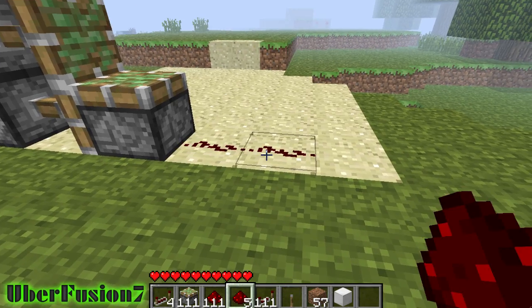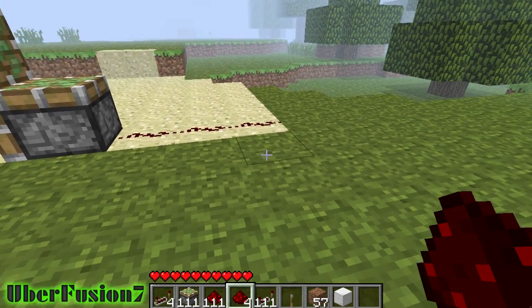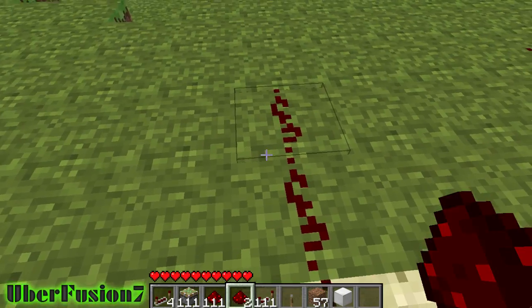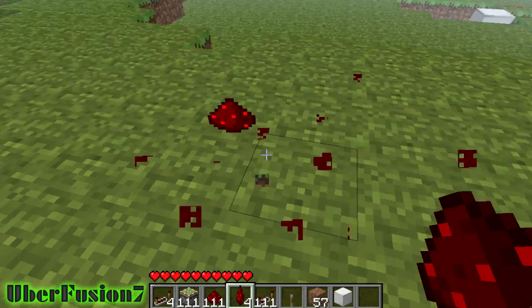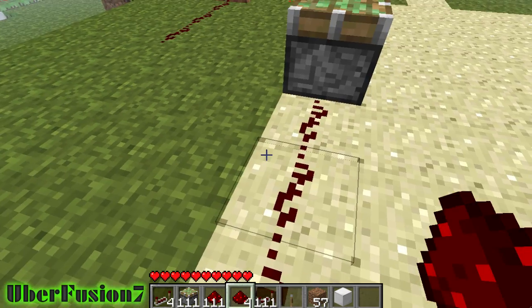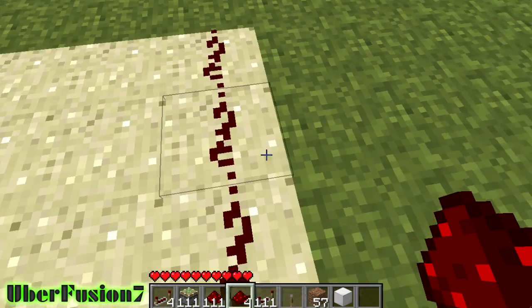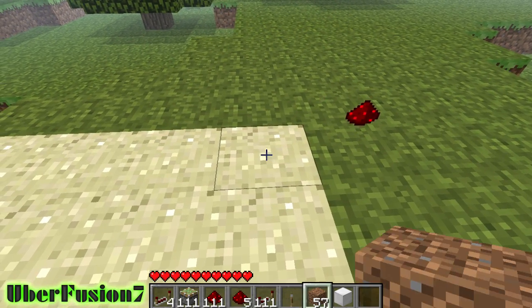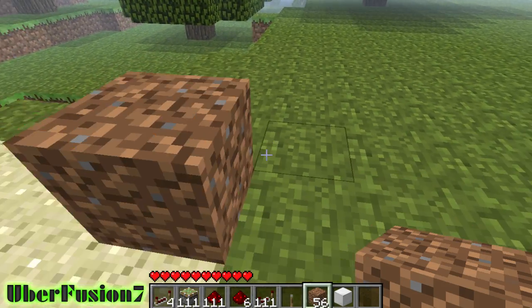Now you want to bring some redstone up out from there and bring it over here. You're gonna want another inverter — I'm just gonna put it all right here, actually as close as possible. So we're gonna put it there, just put another redstone torch.